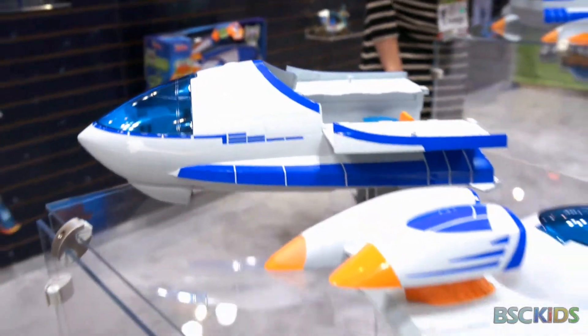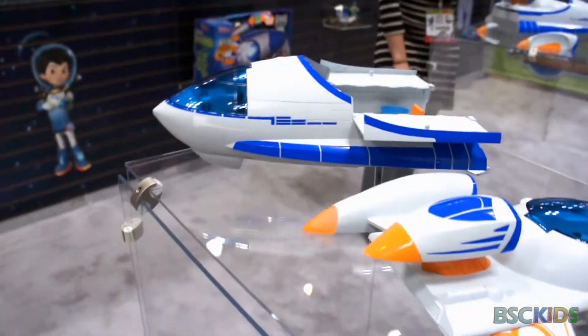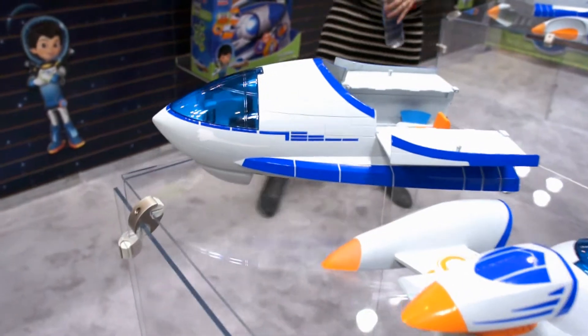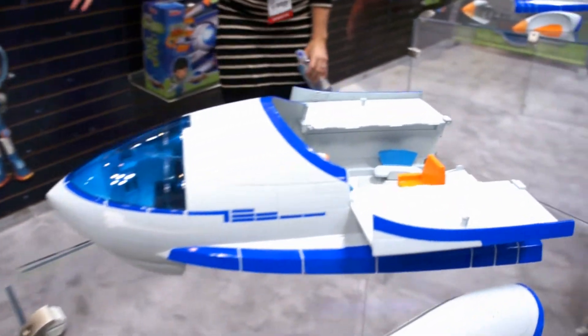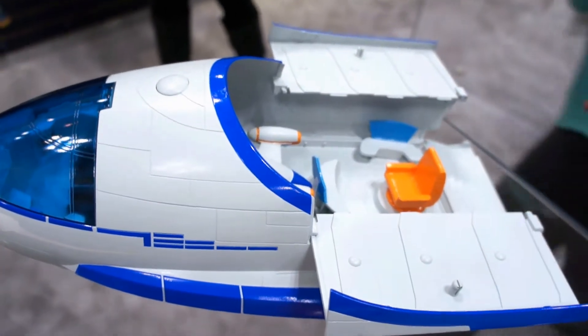The Stellasphere Spaceship. It's basically about the Callisto family and their space adventure. It's $49.99, and this ship comes out into this entire playset.